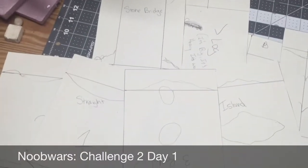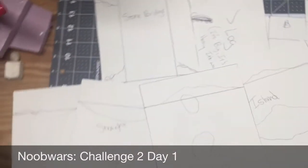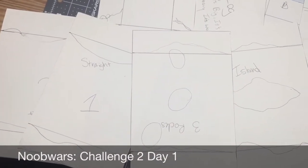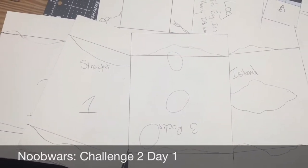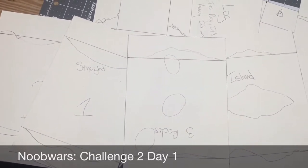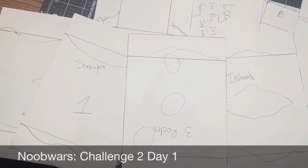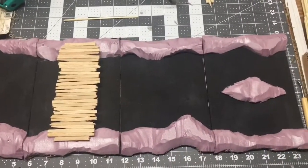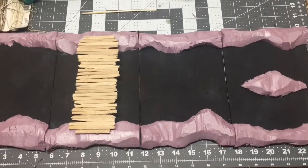I've made patterns for the shore, and I'm going to make the shore, the islands, and all that good stuff out of pink foam. We'll see how that goes. My goal is to make them as flush as possible, so I will update after I do that.